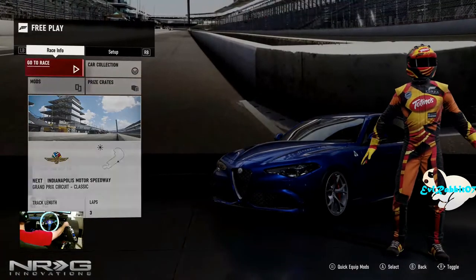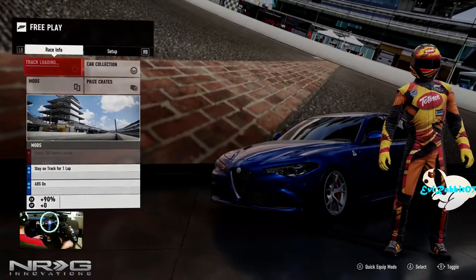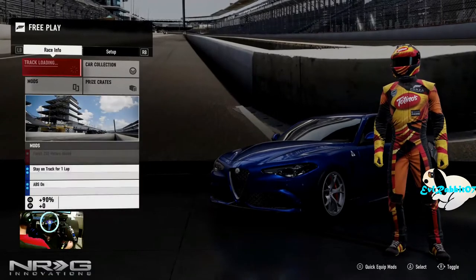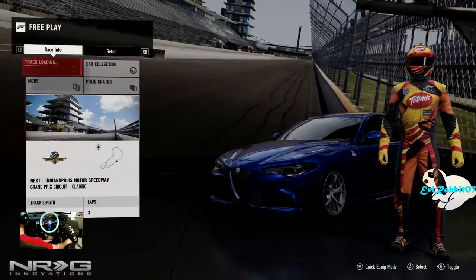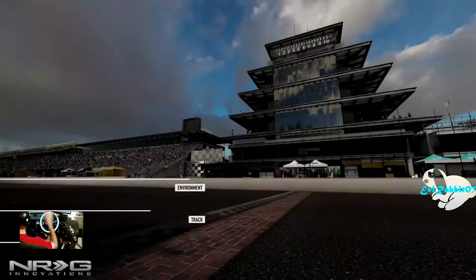Indianapolis, sure, why not. Three laps, let's go. In that Totino's Pizza Rolls uniform. I am curious how this car is going to drive. Hopefully it drives pretty well and we don't have to do much modification. We'll throw it right into a drift hopper and see how we do.